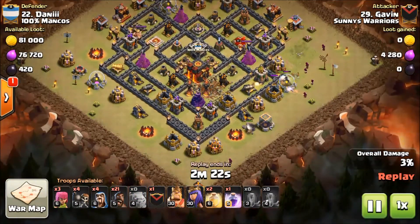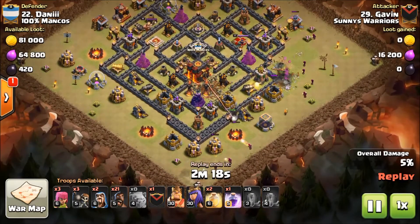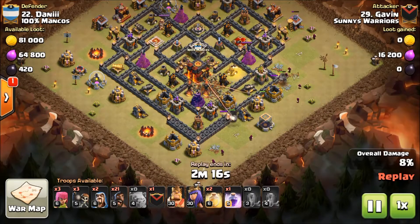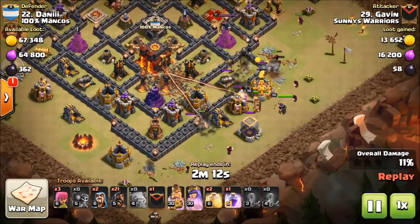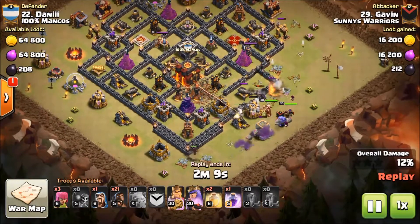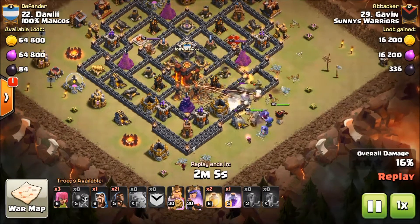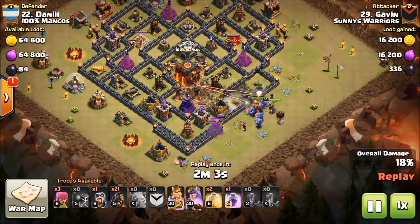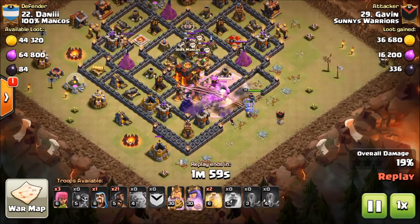Gavin is just making his funnel, being very patient. He's already got the inferno hitting a golem — wow, even the wall breakers are getting targeted, holy smokes. He's got a perfect funnel into the base and it's already opened up quite nicely with that EQ.